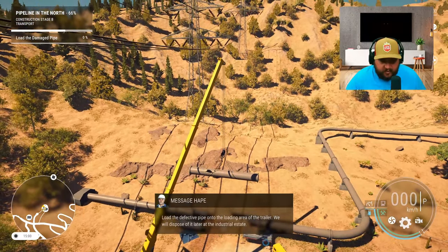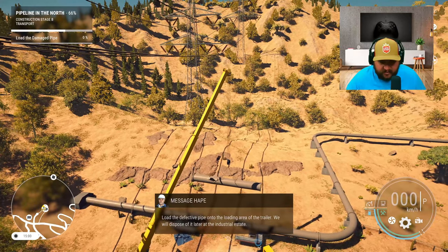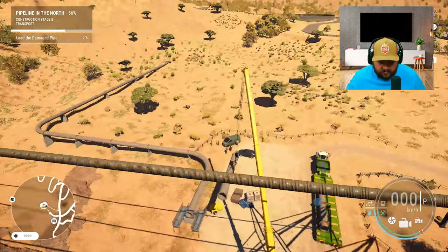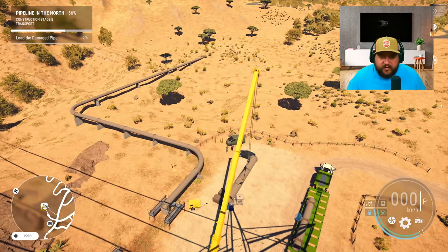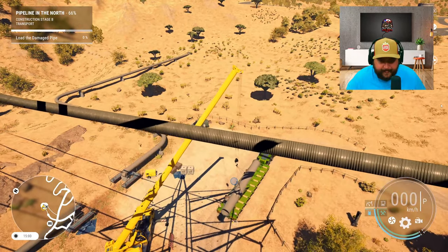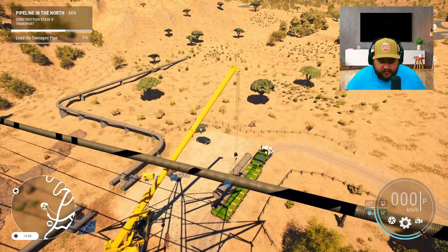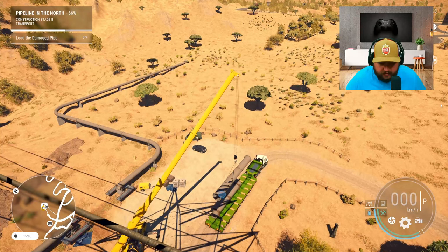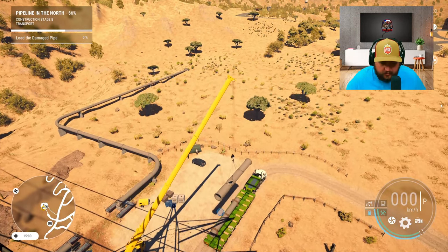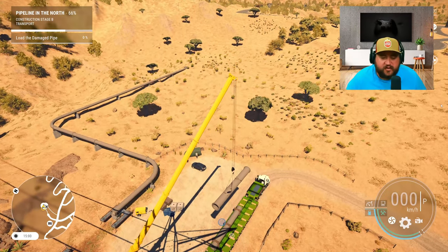Now that we got our broken pipe, load the old pipe onto the loading area of the trailer and we'll dispose of it later at the industrial estate. Let's go up and to the right a little bit more. That should be good right there - go ahead and winch her down.